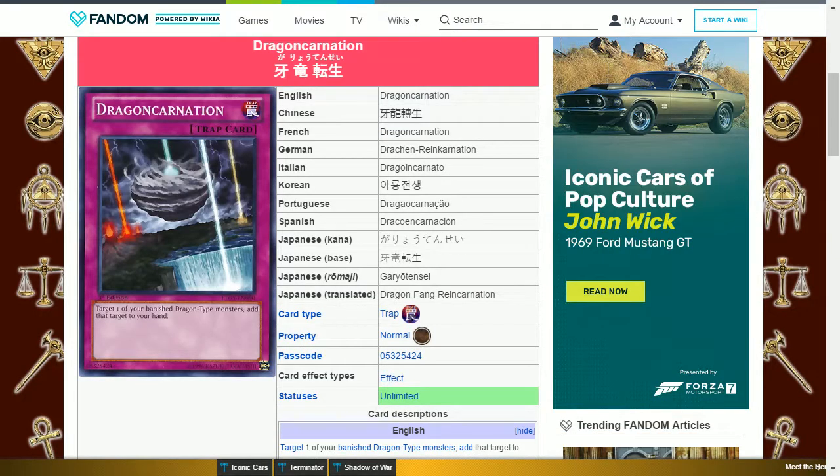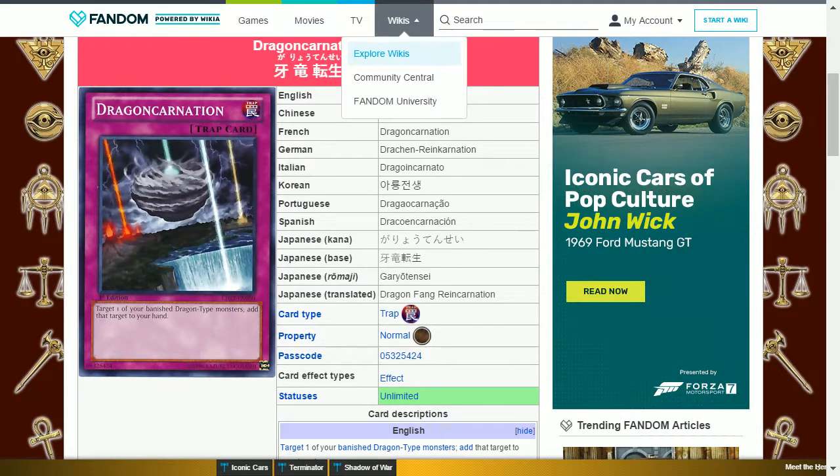At level 11 you get Drago Carnation. This is a normal trap card that says: target one of your banished dragon type monsters, add that target to your hand. This is not that useful as you don't have many means of banishing. At level 13 you get the Heavy Starter skill.